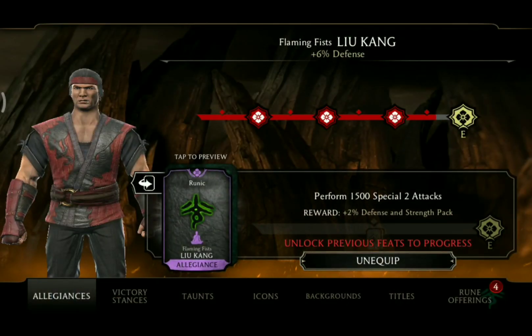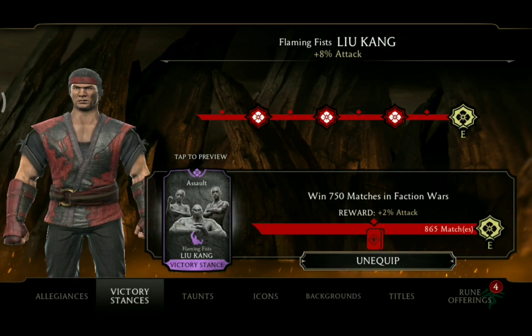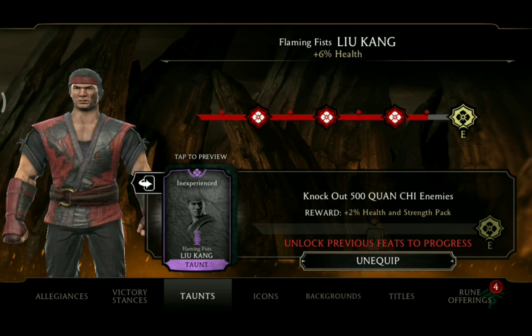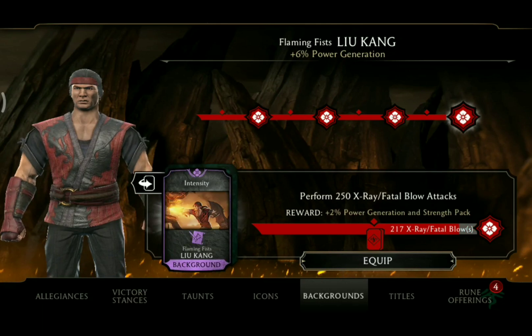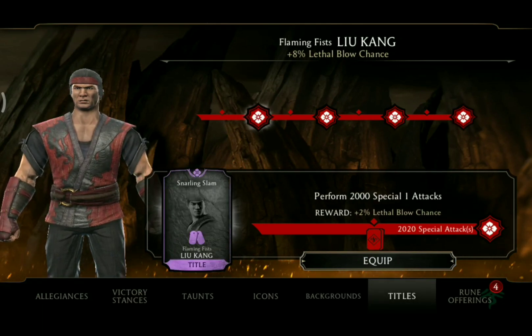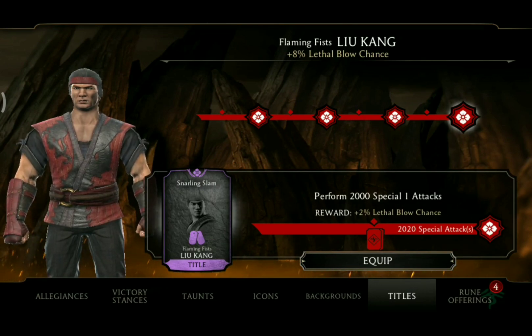In terms of his feats of strength, he will have to perform 1500 special 2 attacks to unlock his rune. For his victory stances he has to win 750 matches in Faction Wars. For his taunts he has to knock out 500 Quan Chi enemies. For his icons he has to win 500 matches in Battle Mode. For his backgrounds he has to perform 250 X-Ray slash Fatal Blow attacks. And for his titles he has to perform 2000 special 1 attacks.